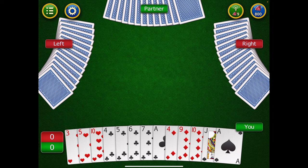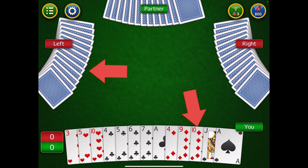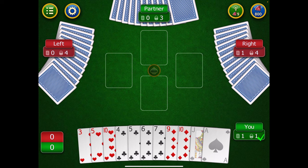What makes spades unique is that spade cards are trump cards. A trump card is a suit that is higher than all other cards in the deck. If somebody lays down a diamond, another person plays a diamond, another plays a diamond, but the last person has no diamonds and plays a spade — even a two of spades — they win that trick.